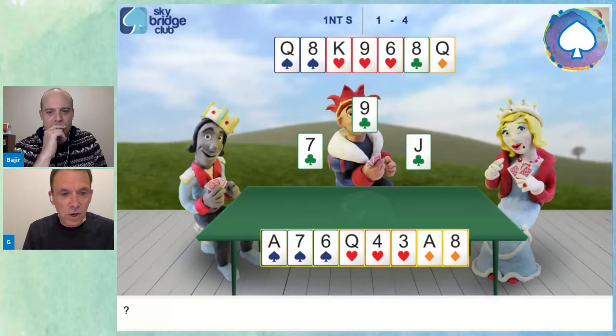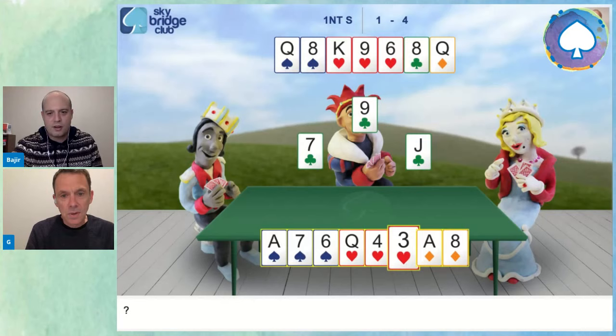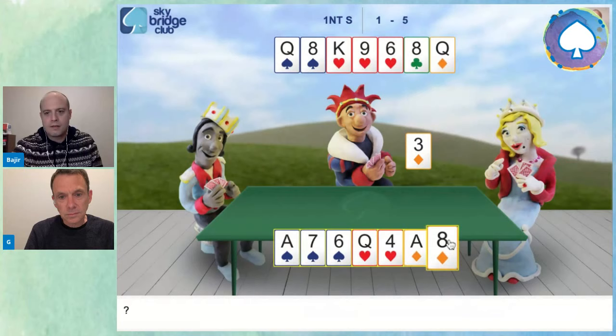Just relax and give it time. A heart is the only thing we want to discard — a heart would be fine. So we've got two tricks. The eight of clubs is now a winner — that's three. Ace of diamonds — four. Ace of spades — five. Queen of spades — six.